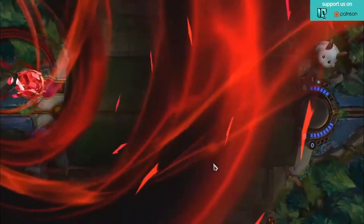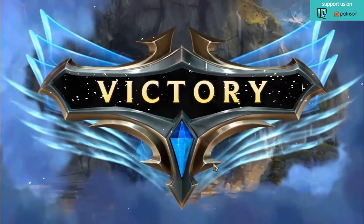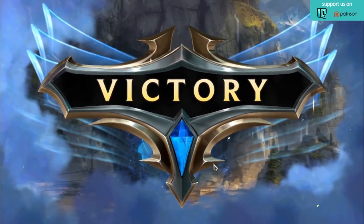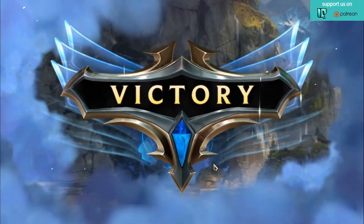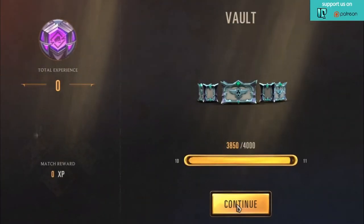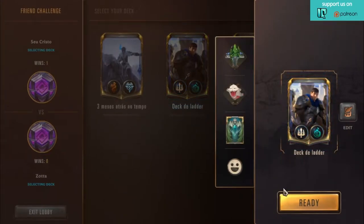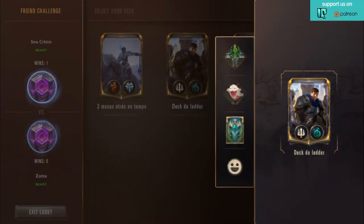We see another great draw off Jinx — the Rummage allows Christo to get a burst-speed rocket that's going to be lethal, even through a Vile Feast. There could be a double Fervor interaction, but picking up another Get Excited too — this is lethal both ways. Super Mega Death Rocket is just one of the best feel-good cards in Legends of Runeterra: a free one-mana four-damage-to-face, one-damage AoE. Any card game ever made, that's just a damn good card and a really fun card.